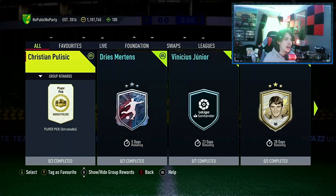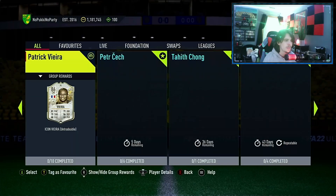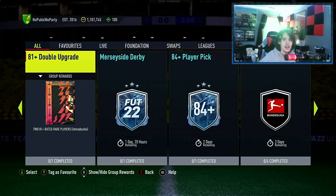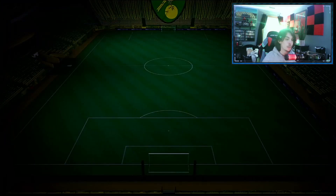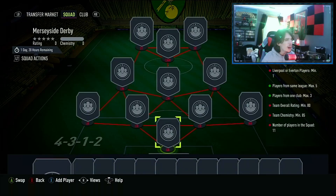Let me pull up Futbin as well, just to make sure I'm not wrong. Any new SBCs? We do have two new SBCs here. We have the Merseyside Derby SBC, which is for a rare Electrum players pack — guaranteed 82-plus, that's not too bad. The requirements are an 80-rated squad.